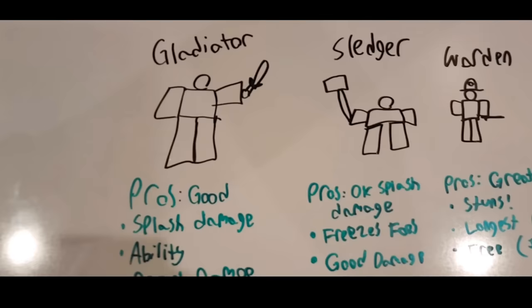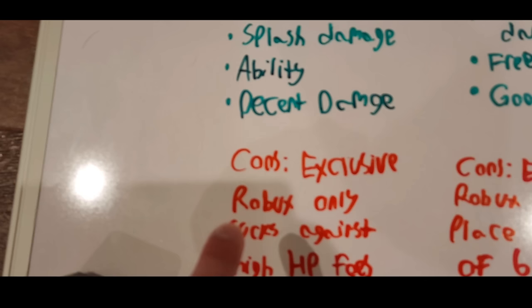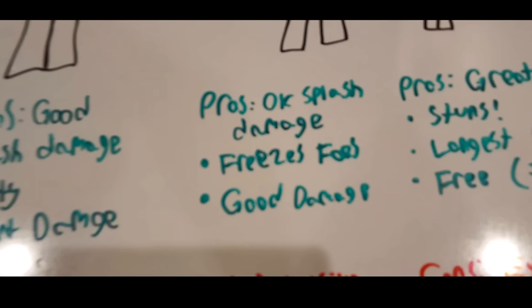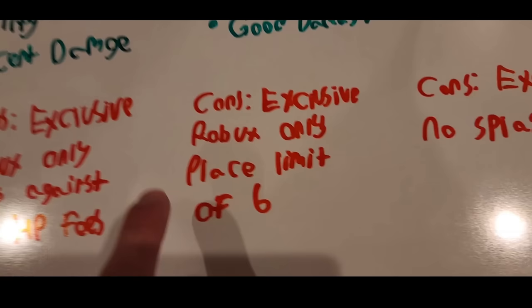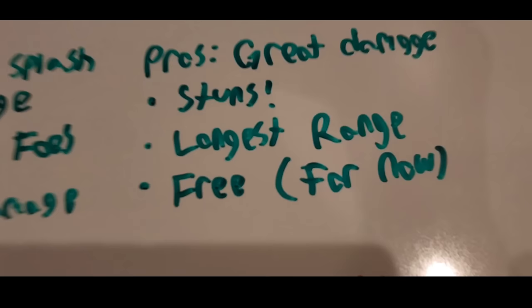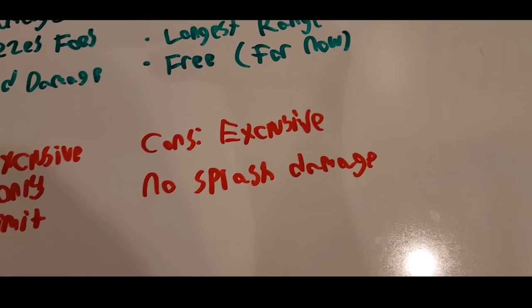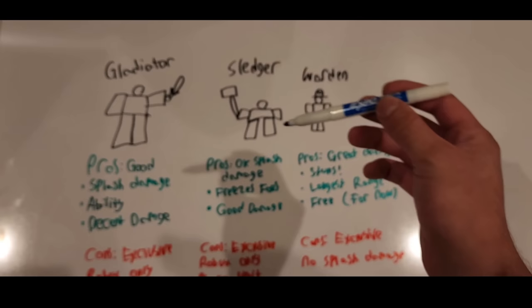Here's the summary of all three towers. Gladiator pros: good splash damage, decent damage, useful ability. Cons: exclusive Robux only, sucks against any high-HP enemies. Sledger pros: okay splash damage, freezes foes, good damage. Cons: exclusive Robux only, placement cap of only six — which really kills it. Warden pros: great damage, stuns enemies, longest range, and free for now at least. Cons: pretty much no splash damage — that's really the biggest downside.